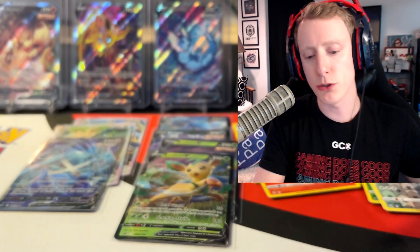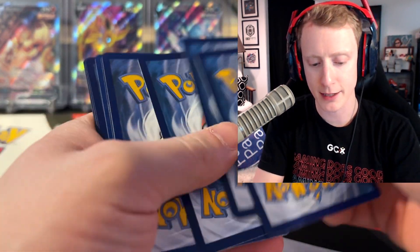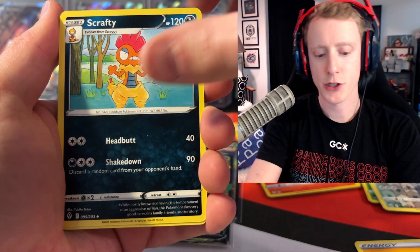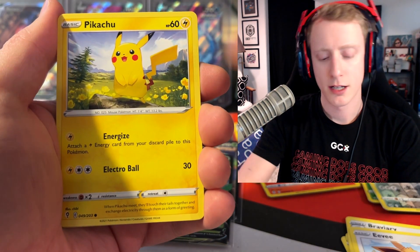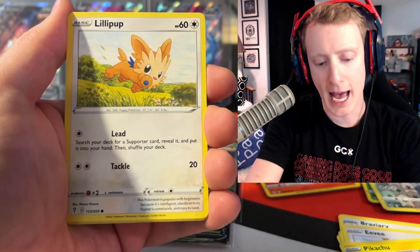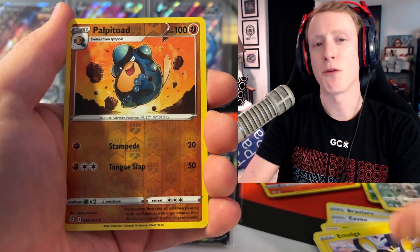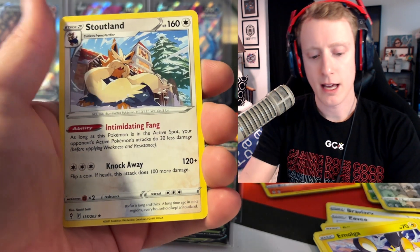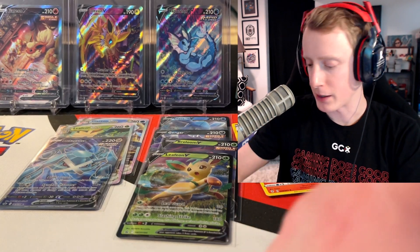Eeveelution time — Evolving Skies. Let's add it to the Eeveelutions on the back wall over there. Code card for you guys — nice Eevee on the front. Going through the cards: Scrafty, Snowleaf Badge, Bravery, Eevee, Pikachu, Applin, Lillipop, Mulga. A reverse Palpitoad into a Stoutland regular rare. A little drought spell there.